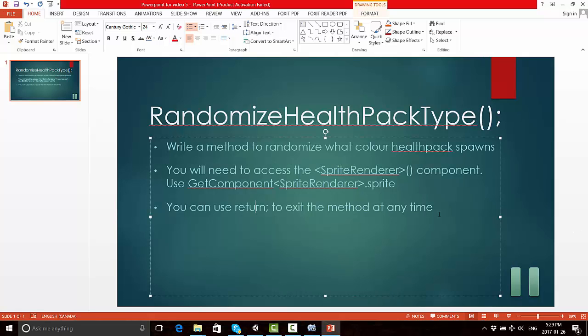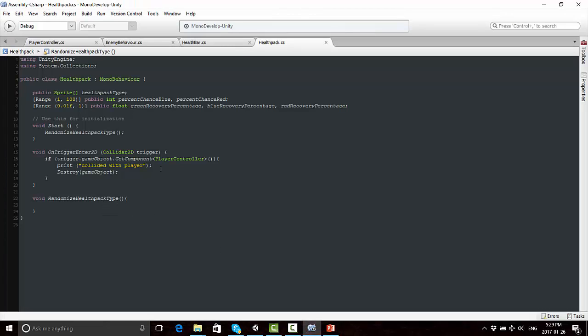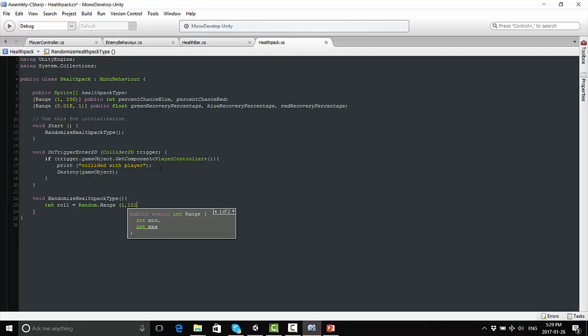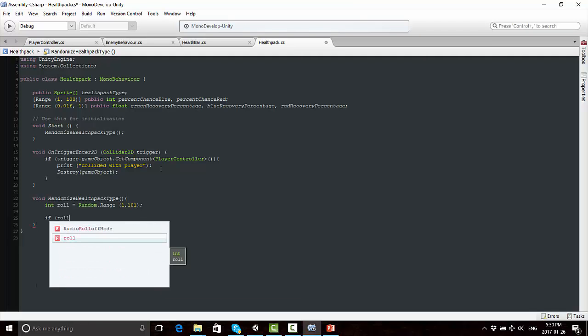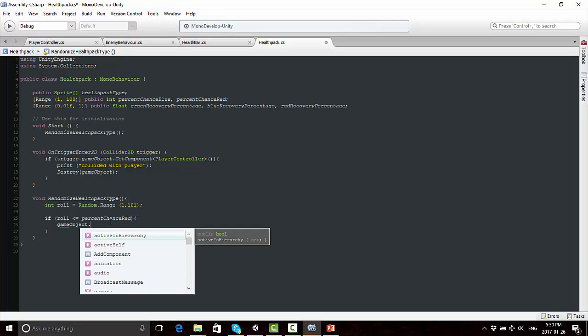Welcome back. If you were able to do it, fantastic — and if not, let me show you my solution. Within randomizeHealthPackType, I'm going to create a new variable: int roll = Random.Range(1, 101). Remember in Unity, if we want between 1 and 100, we actually have to write 1 and 101 — that's just because Unity starts counting from 0. Now I'm going to write an if statement that says: if (roll <= percentChanceRed).